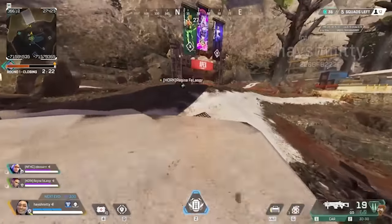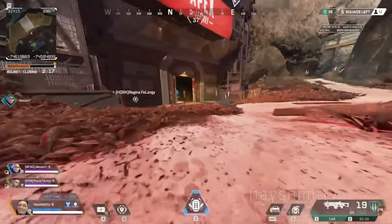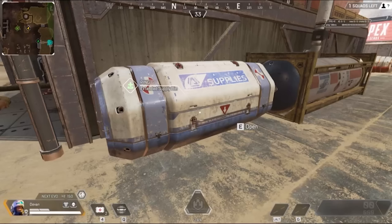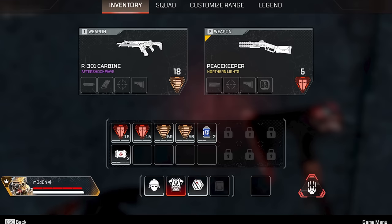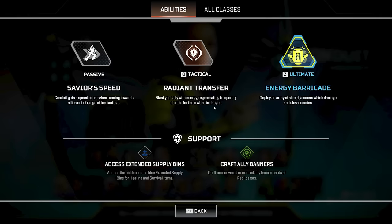If you are mid-slide or mid-air once you lose the speed boost, you'll still hold on to that added velocity until you hit the ground again, meaning it's in your best interest to be mid-air when it disappears. In addition to reaching your teammates faster, and thanks to being a support legend, Conduit can also open support bins and craft your teammates' banners before bringing them back, which is especially useful this season. As of Season 19, any teammates that are respawned now come back with the same level armor they had when they died, their weapons without attachments — as long as they aren't care package weapons — and even two stacks of ammo for those weapons as well.